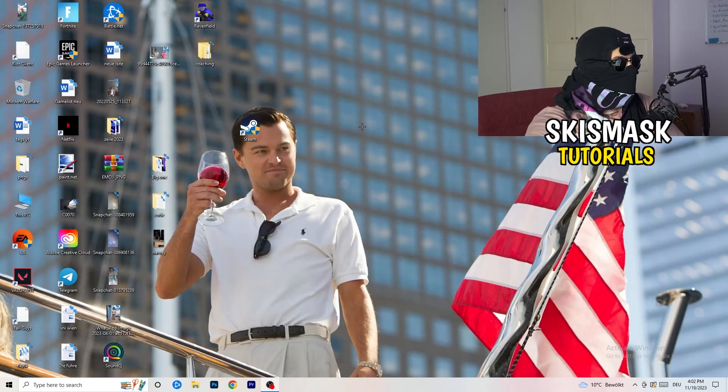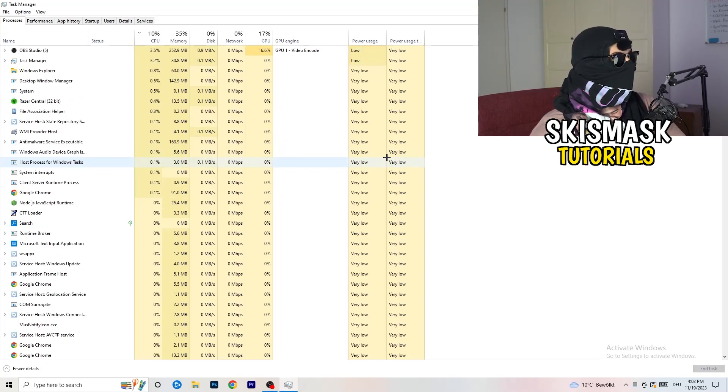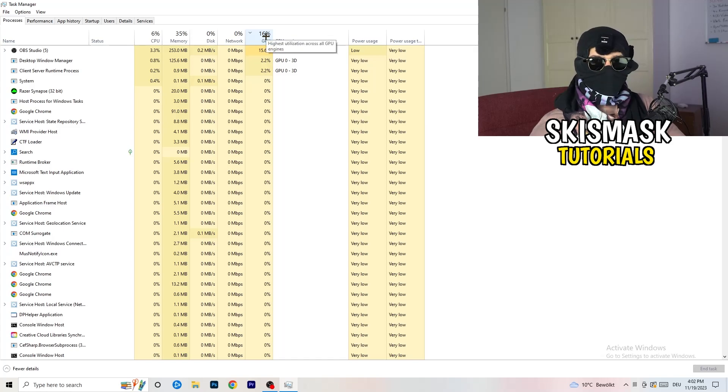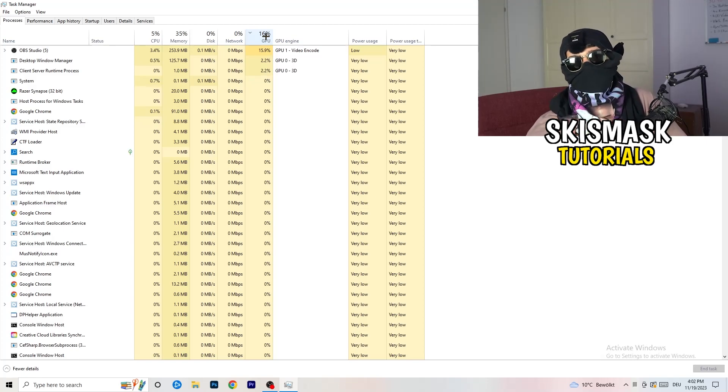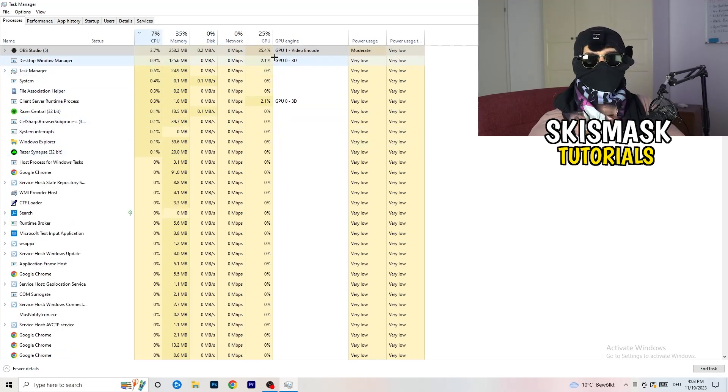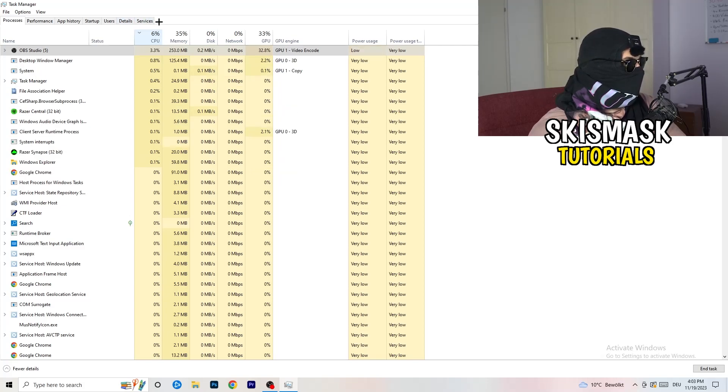Next, navigate to your taskbar, right-click it, and click Task Manager. Once Task Manager pops up, go to the Processes tab. You can see CPU and GPU usage there. Click on GPU first and end every task running in the background that is using too much GPU and that you don't need — something like Razer Synapse for example. Right-click it and click End Task. Once finished with GPU, do the same for CPU.